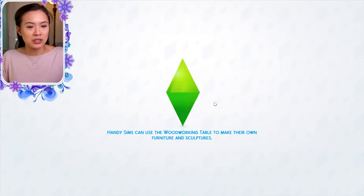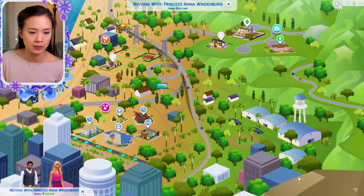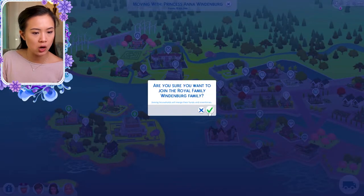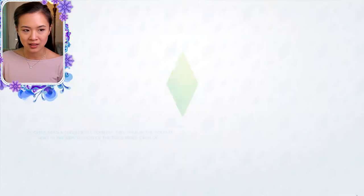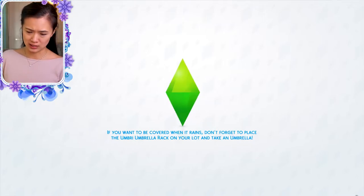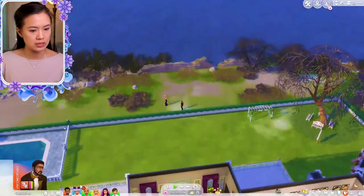I just saved accidentally — I really hope this video turns out okay, I'm going to have to check as soon as I'm done. Let's go to Del Sol Valley and have Princess Anna and Sir Marshall move and join the Royal Family of Windenburg's household. I'm going to sell furniture just to be safe. I feel like she would put her career on hold to be with her brother and her nieces and nephew during this time. Family comes first.